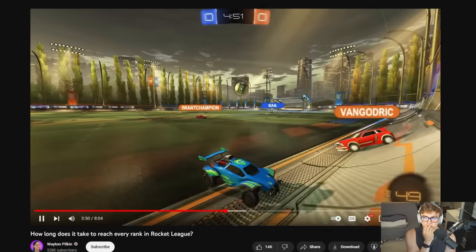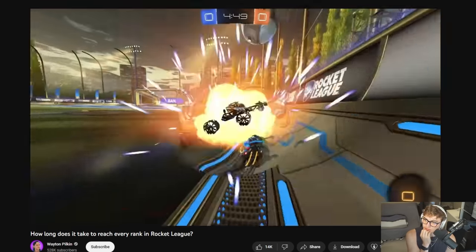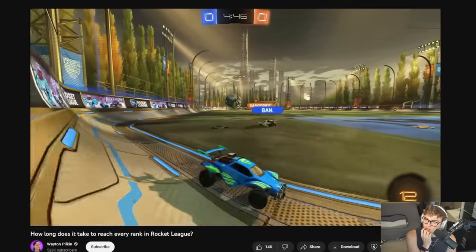So demos go up because as people start to shadow defend at GC1, GC2, GC3, you need to start air dribble bumping and bumping. It's interesting how demos didn't change much until you really got up there.